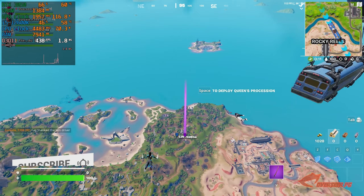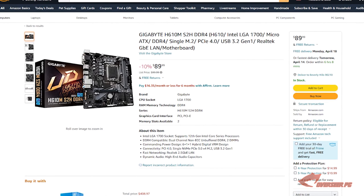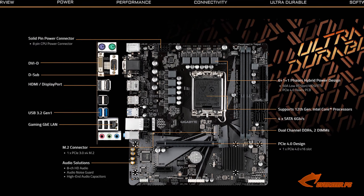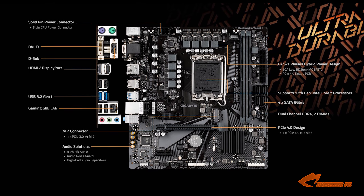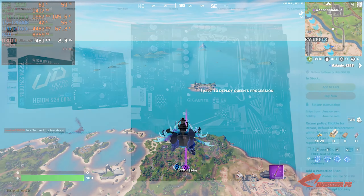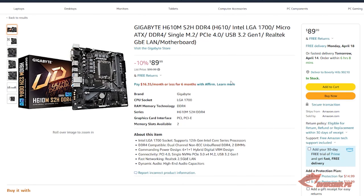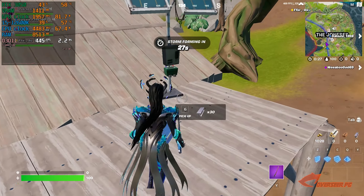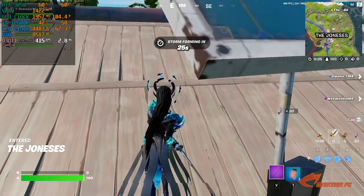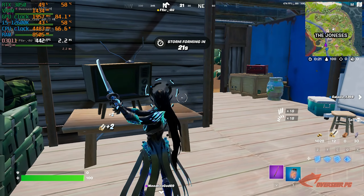Because we are using 12th generation Intel processors, unfortunately they come with really expensive motherboards. The cheapest one I could find is the Gigabyte H610M S2H — this is the only board I could find under $100, at about $89. It's got an NVMe slot so we can use that. It's just a basic motherboard but we are trying to fit a budget here of $800 and this will do the job.